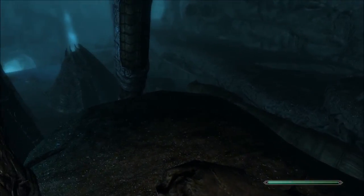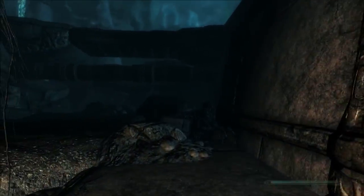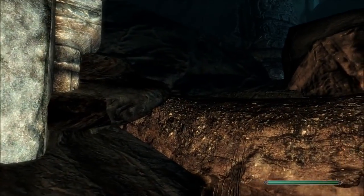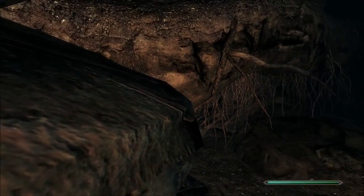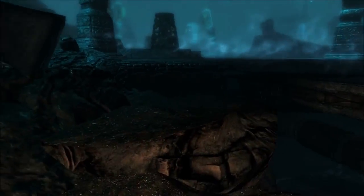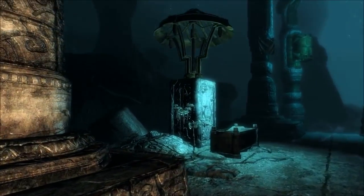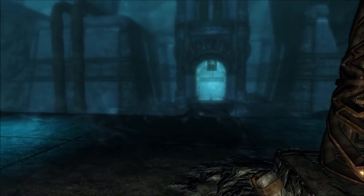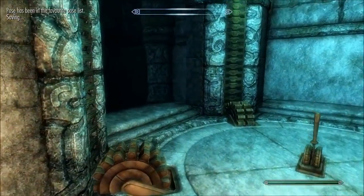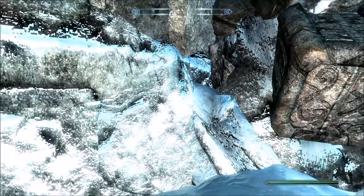I wonder if there's a way to get up over here. I have mastered the art of platforming up things I'm not supposed to platform. This is where we fought the Dwemer guys, so we've got to go over here — and we just got an elevator to the abandoned cave. I feel like we missed some Relics of Hyrule stuff, maybe.